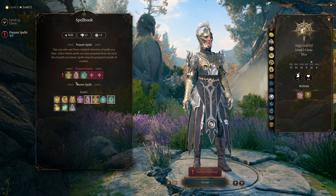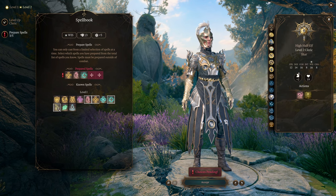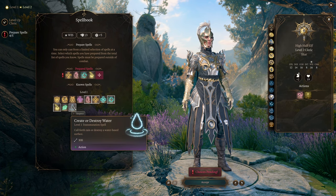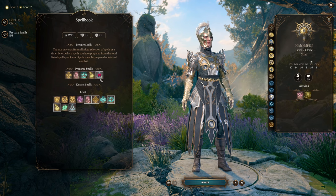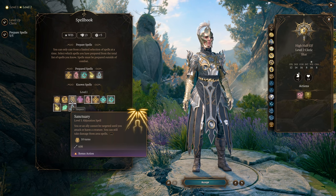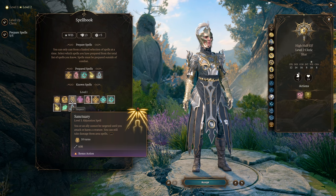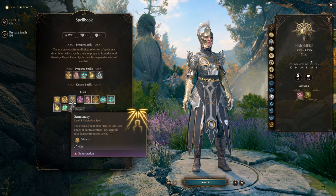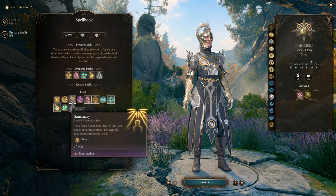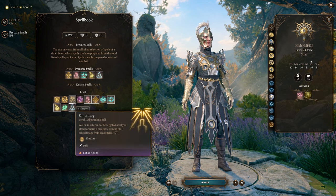For our last spells at level one, I like having Guiding Bolt equipped for when you just need to hit something. You could also consider Create or Destroy Water, which is very powerful, and I quite like Sanctuary — it has a lot of uses. It's a bonus action that doesn't take concentration, and you can use it to block a doorway with an invincible ally. I highly recommend playing around with it to see what cool combos you can do.